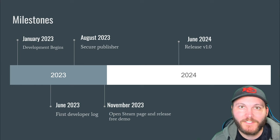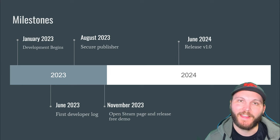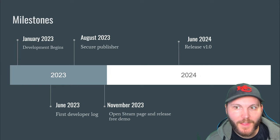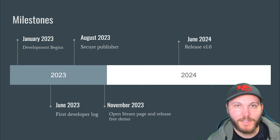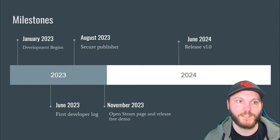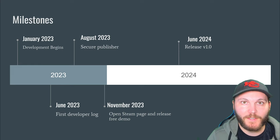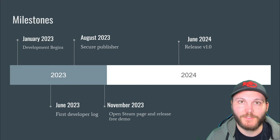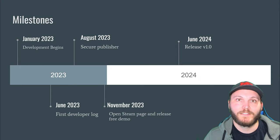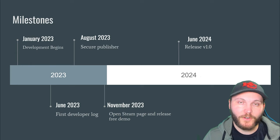This last slide is all about milestones and delivery dates for your project. Mine has changed a little bit due to my transition from Unity to Unreal Engine, so my June 2024 release date is probably unlikely, and my Steam page and demo will be pushed out a few months. But this is a good place to show where your milestones will be — when your website will be published, when your Steam page will be announced, when you'll have a demo, and when the actual game will release. These can be short descriptive points on a timeline, and you can extrapolate more in a follow-up slide or in conversation.